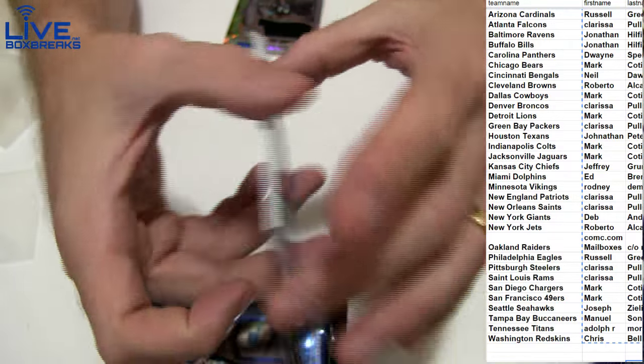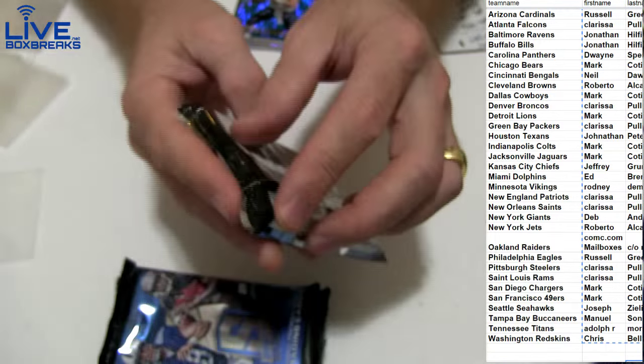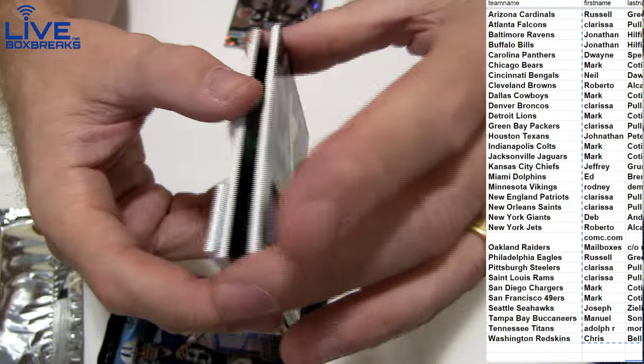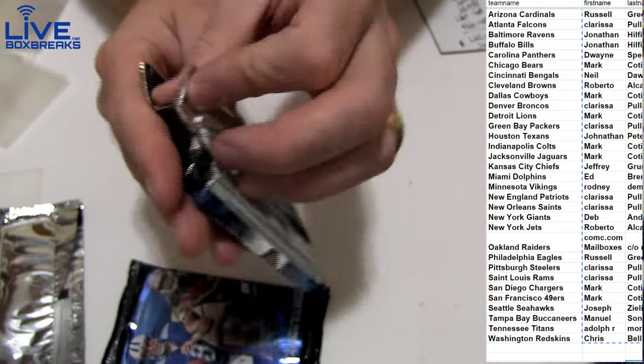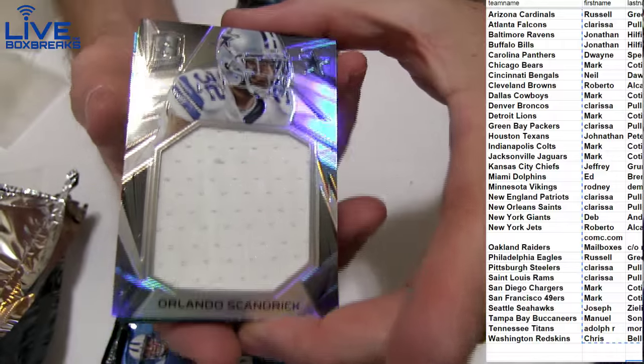We got Shaq Thompson to 50, another jersey dump and jumbo there to 199. I'm a little worried — I sent my one-on-ones in for grading on our second submission. You guys get to see what all the grades are when I get them back. We got a Dawson Shaw dual auto for Cincinnati to 199, we got Mariota to 199.